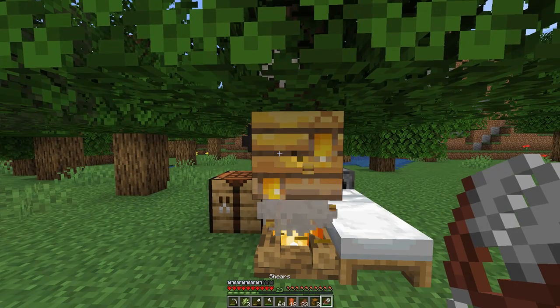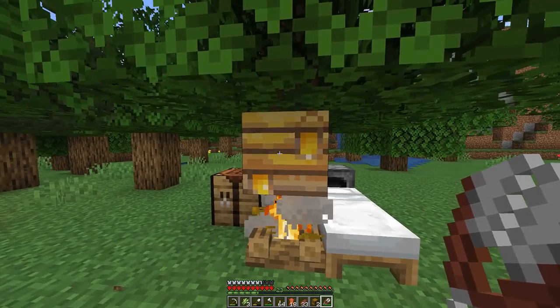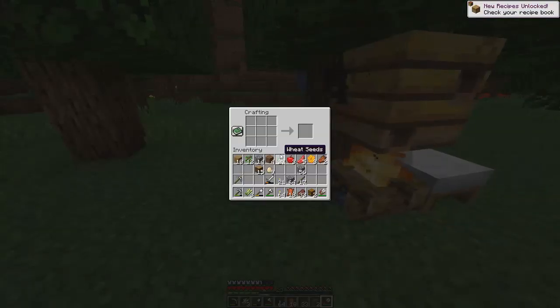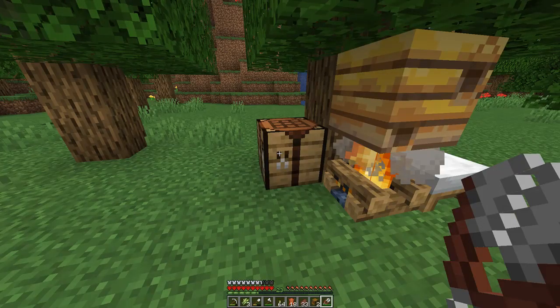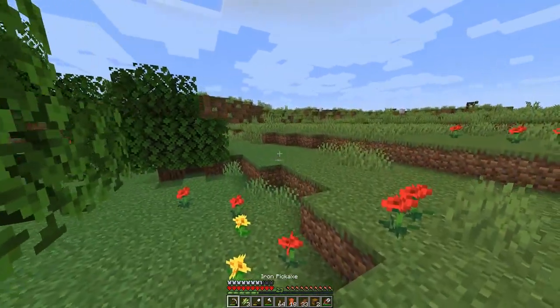Now we're gonna try to get it. I realized last time I mined it, but I think you just right-click. Yeah — what an idiot, oh my god I'm stupid. We have three honeycombs! So now if we do this — we get a beehive. That's sick! Now we're gonna bring that over to our place. Can we put a lead on a bee? It's so hard to make them walk and follow us.